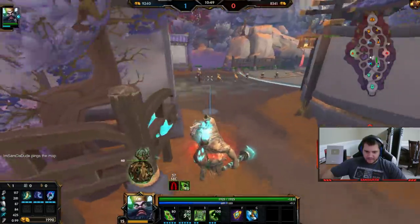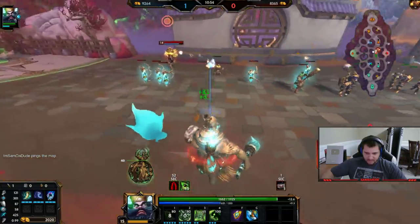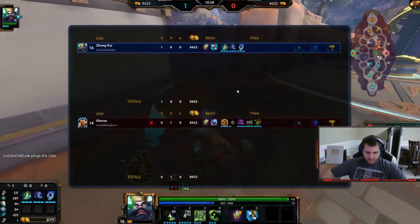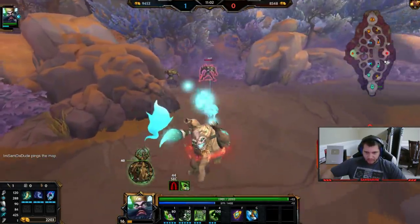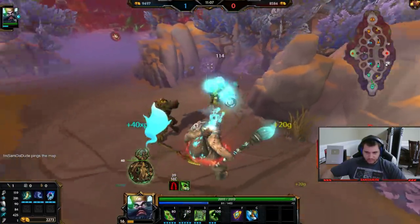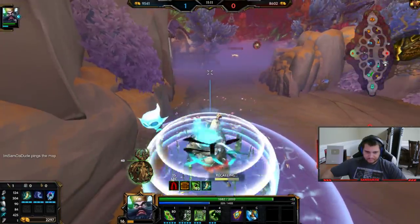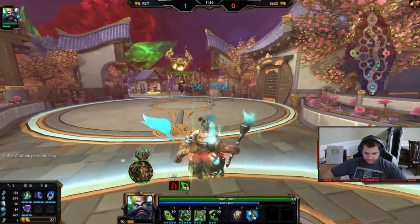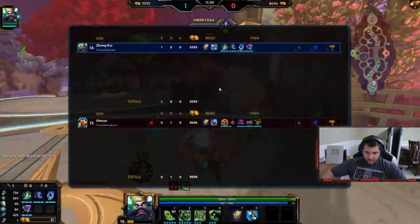I'm just gonna farm up till a Divine and then back and get it — I should be able to get it after this wave. It doesn't really do that much damage so I'm cool with just boxing. Let's go get our Divine. Who's eager to die today? Then I guess we go Pestilence.